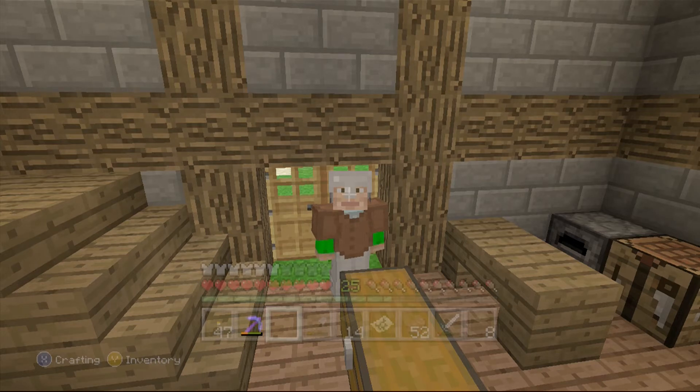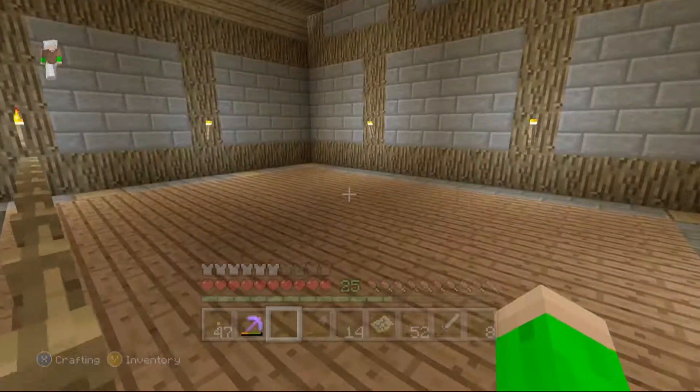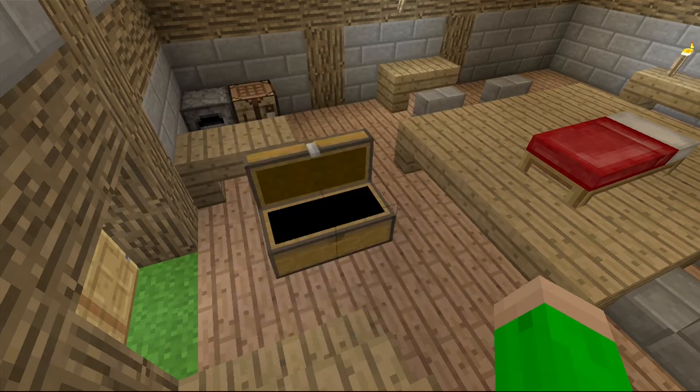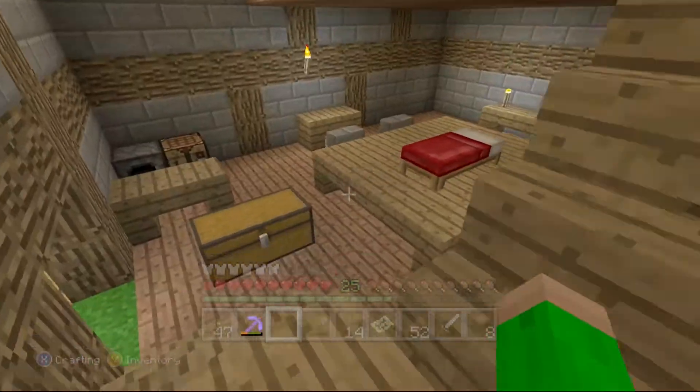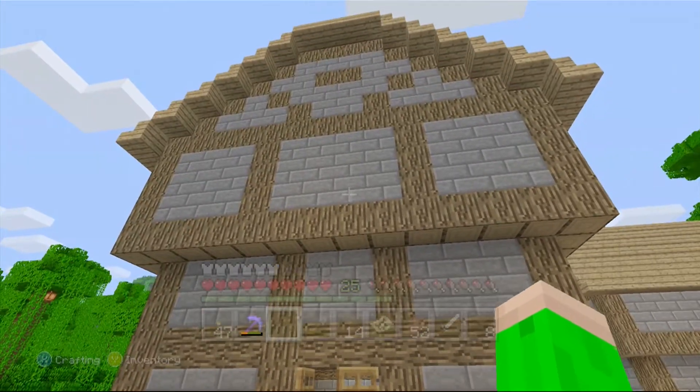Good morning everybody and welcome back. My name is Ford Spig and we are back on Minecraft on the Xbox 360 edition. I really need to move this chest right here, but I really like how this room is turning out. This is just one of the main, one of the first houses I made.